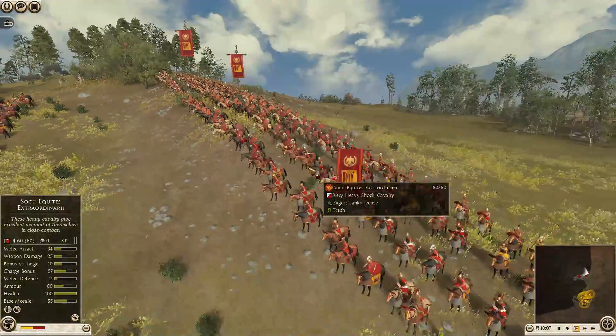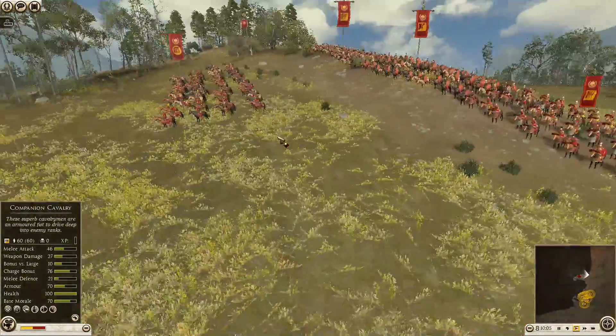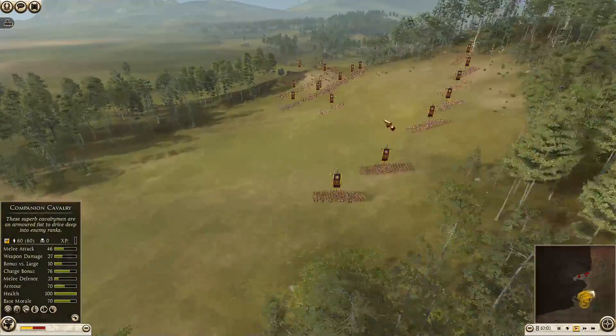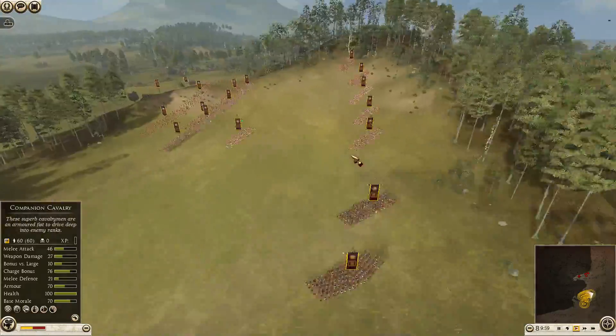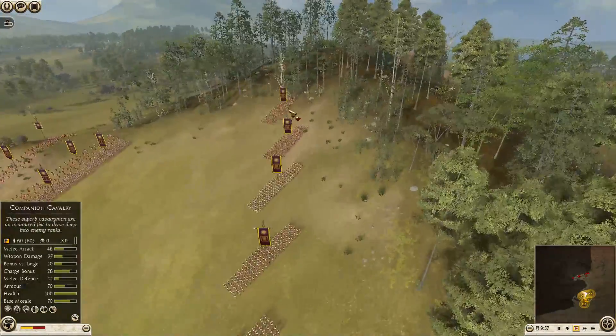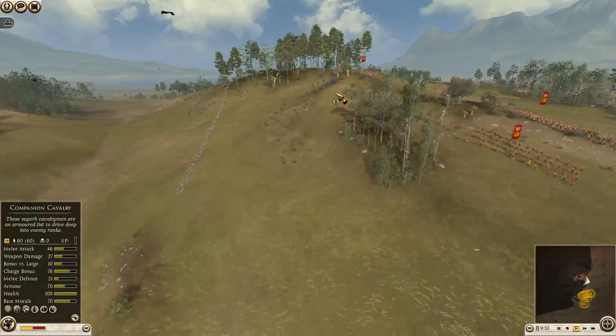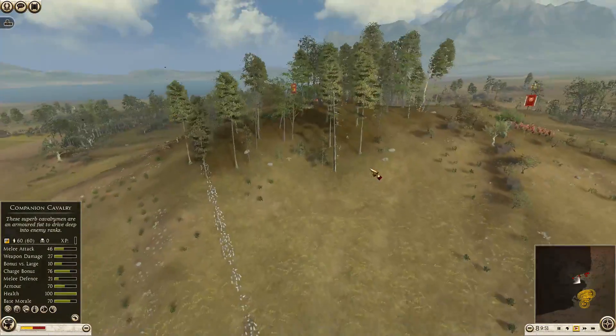Right now they have some pretty heavy cavalry up on this hill that I'm worried about. As I'm bringing the Pikes of Macedon, they know where most of my troops are. But I'm going to line them up on this hill, in this forest, to keep them concealed.